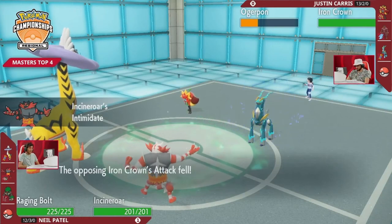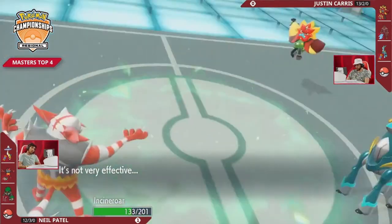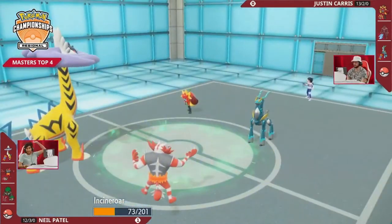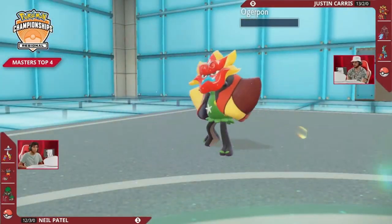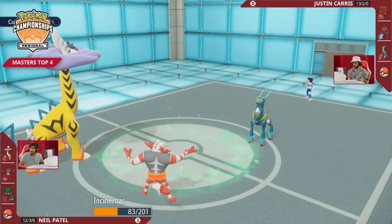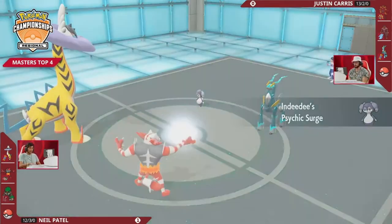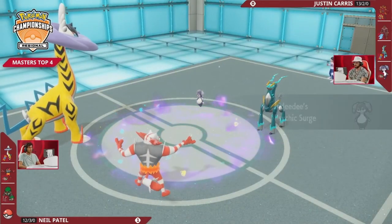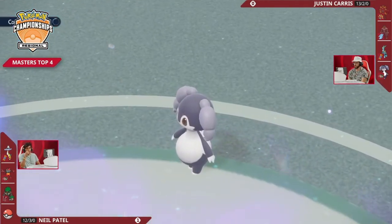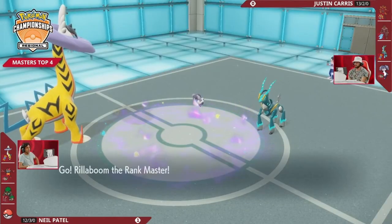Justin has the option to swap to Indeedy for a possible spread Expanding Force, but we don't see that just yet — Incineroar would be happy to take that Expanding Force as a Dark type anyway. A second Ivy Cudgel into Incineroar isn't very effective but gets a critical hit for extra damage, and Tera Blast does enough to bring Incineroar down into the yellow. Dragon Pulse knocks out the Ogre Pawn and Justin is in a very precarious position — two Pokemon remaining for him versus all four for Neil. Neil can switch in Rillaboom at any point to remove the critical Psychic Terrain.